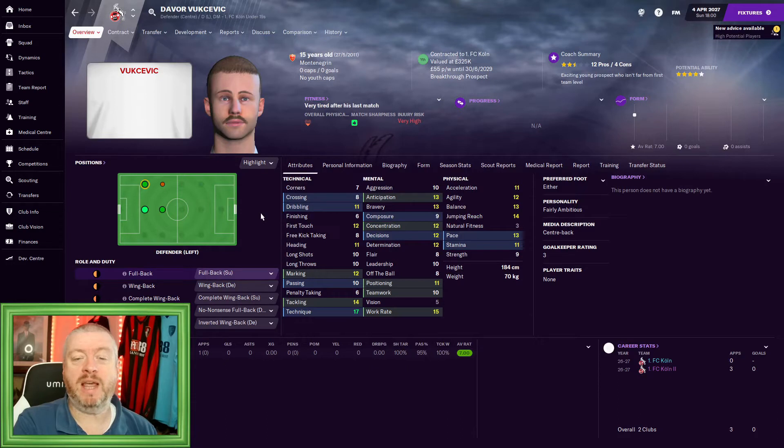But there is one lad who came through in this youth intake who catches the eye a little bit — Davo Vukcevic, a Montenegrin centre-half, 15 years of age, already 2.5 stars. That suggests to me he's going to end up being a decent player. There is one glaring problem I see with him though, which is a natural fitness of 3. It's about as low as I've seen anyone in FM21. I had a centre-half I bought when I was at Honved, a guy called Robert Hulak, who had a natural fitness of 5. It's not necessarily something that improves during the game like all the other attributes will as he develops. Has anyone got any hints or tips on how you can improve that?